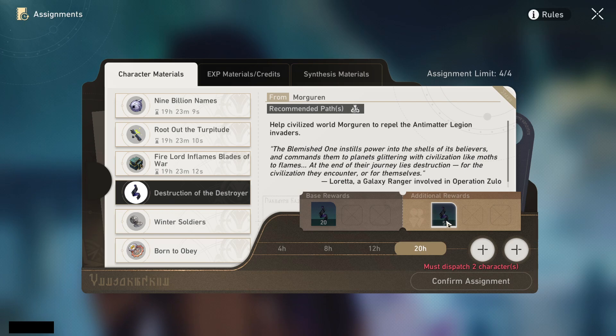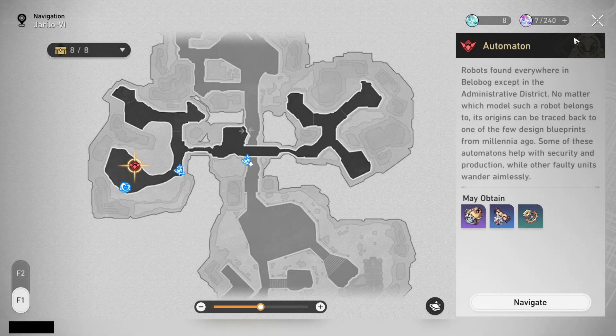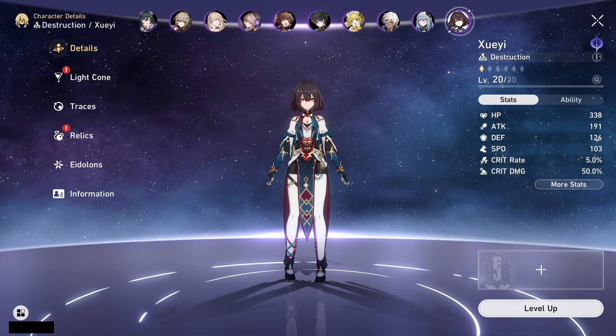I haven't updated mine in a bit myself, so I'm going to go ahead and do that just to be safe for the future. When you find the one you need — for example I need this one — you can change it here. You get those materials from enemy drops and lots of other things in the game.